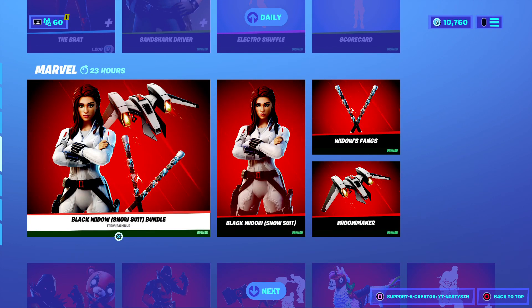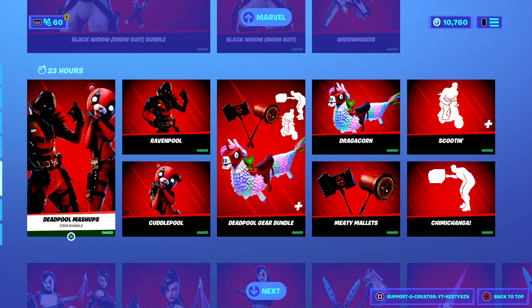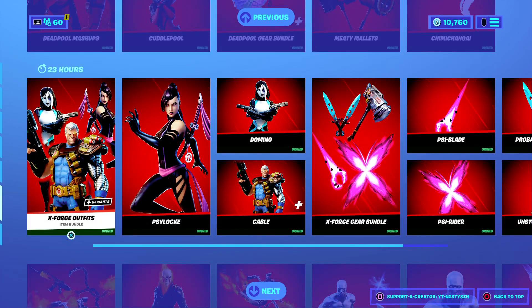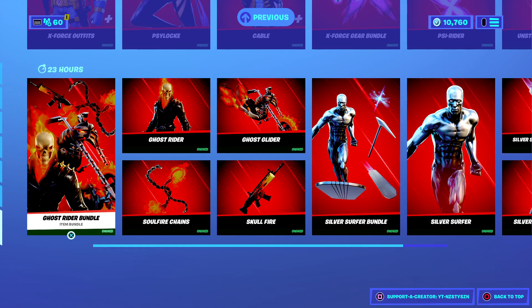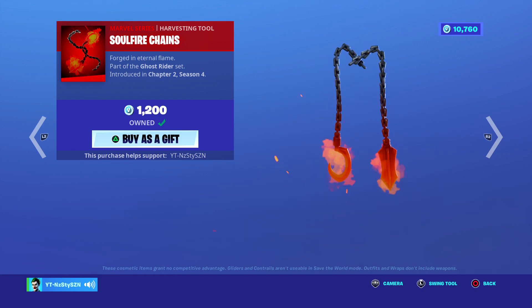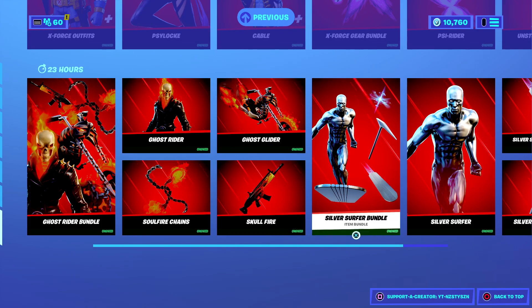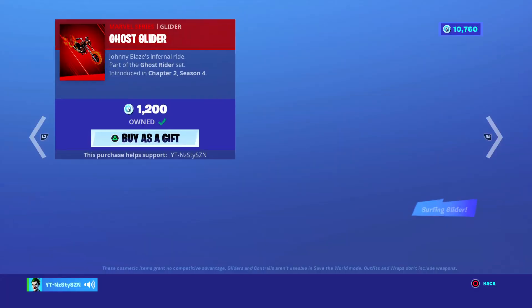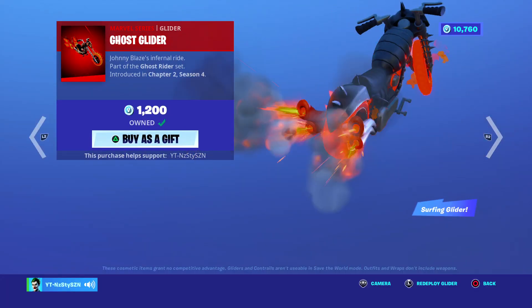We've still got the Black Widow Snow Suit Bundle — I'm just going to push past that as I've already covered it in 3 or 4 item shop videos. Same with Deadpool, Cuddlepool — I've done this in the last 7 or 8 videos. Same with the Ghost Rider Bundle. You get the chains that are dual wield, Chapter 2 Season 4 at 1,200 — it's really clean. The glider's really good as well, if you get a chance to grab it I do recommend it at 1,200.